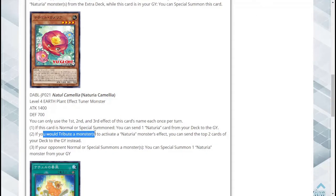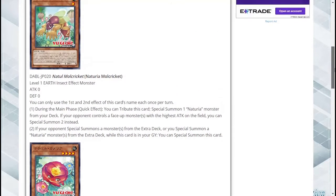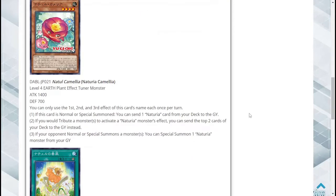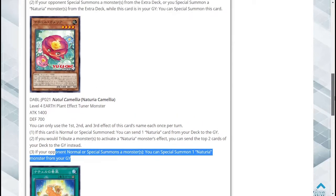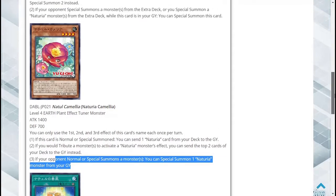If you would tribute monsters to activate a Naturia monster's effect, you can send the top two cards of your deck to the graveyard instead — not bad, since we're looking at Mole Cricket which requires a tribute to use its effect. Thirdly, if your opponent normal or special summons a monster, you can special summon one Naturia monster from your graveyard. That's good for sure. You're going to want Foolish Burial in this deck — I think both of these cards are decent.